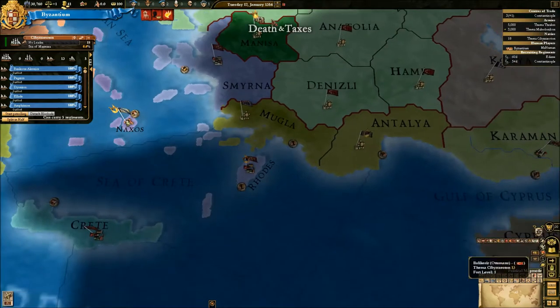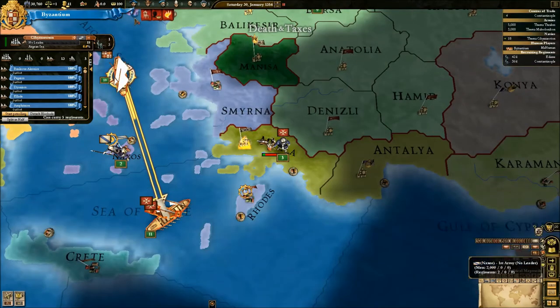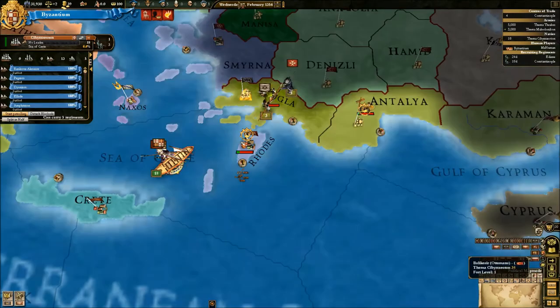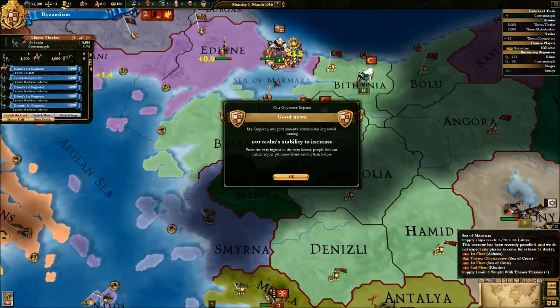We're going to try and get our armies on our ships. I put the 3,000 man army on — that's going to be a problem. But we are going to put him here, and we're going to go try and get this. We need to go get the 5,000 man army.